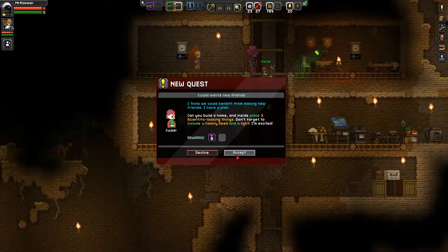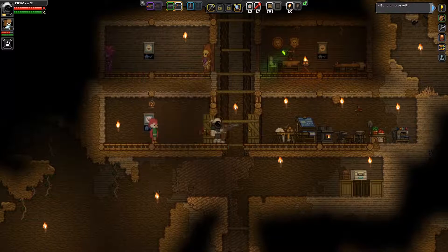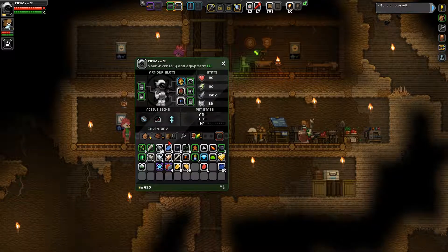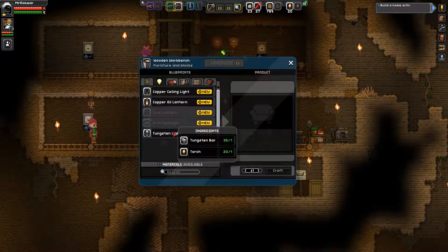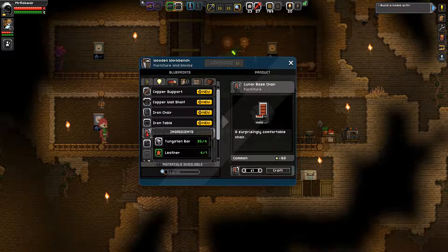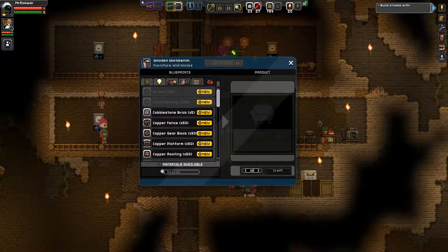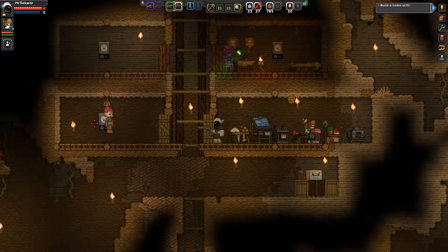Place three scientific looking things inside a home and place a colony deed in it. Build a home with scientific looking things. Do we craft anything that looks scientific? I can make a lunar base chair - I can make three lunar base chairs. How's that sound? That sounds scientific. I'll save your quest for later when we find some more scientific things.